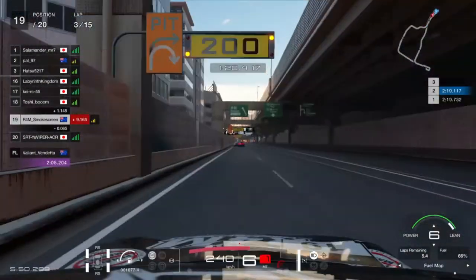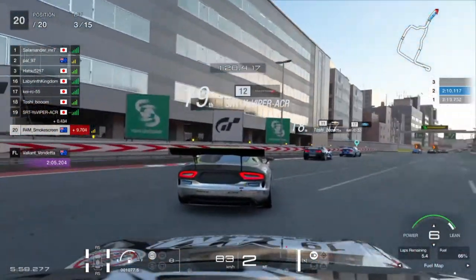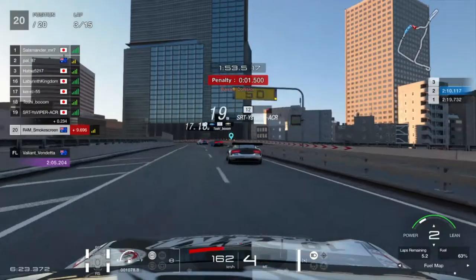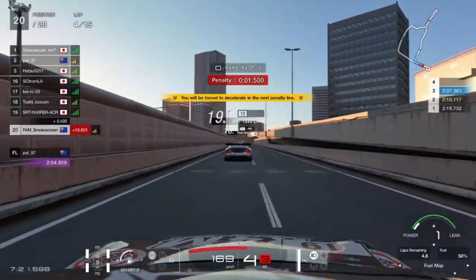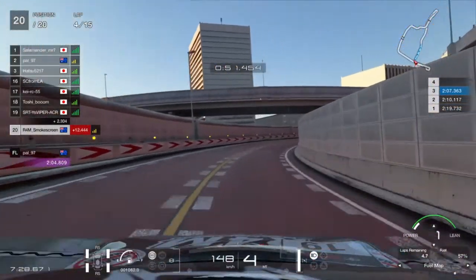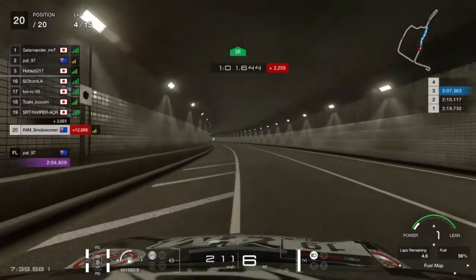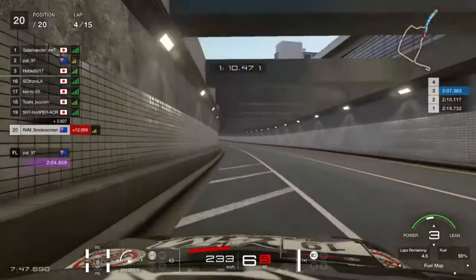I'm basically less than two tenths off last and by the following lap that car does overtake us at the end of the long straight — we're officially in last. I then understeer into the barrier again and get another 1.5-second penalty, which we serve on this lap. This race is gone. I thought we were going to get another penalty there, but we serve it and this clicks something in my mind — I've got to do something different here otherwise I'm going to finish in 20th.